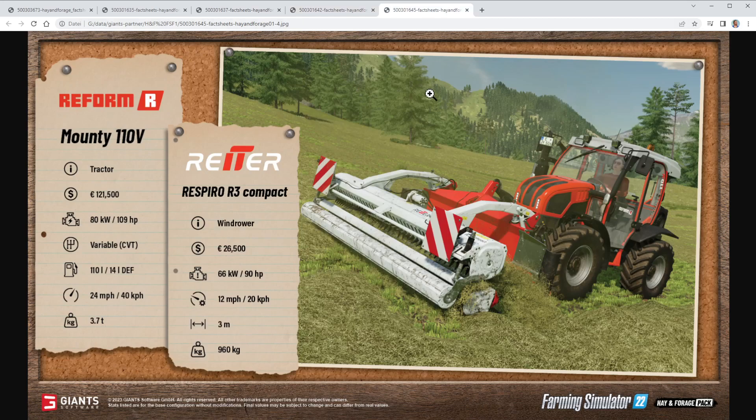Then we have the small tractor, the Reform Mountie 110V. It costs 121,500 bucks, has 109 horsepower, a variable gear, and a 110-liter fuel tank. It can drive up to 40 kilometers per hour — that's 24 miles per hour — and weighs 3.7 tons.